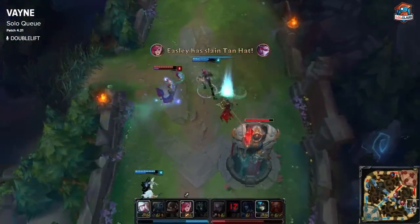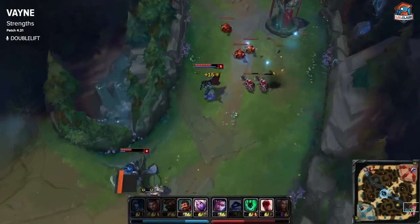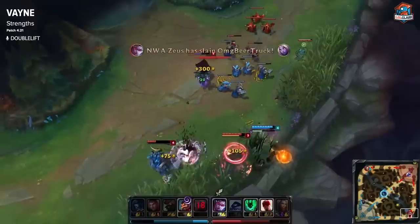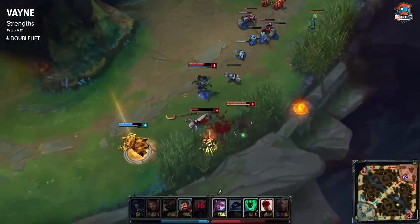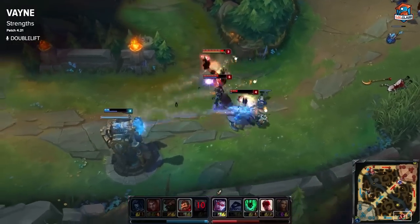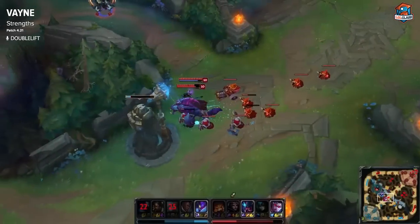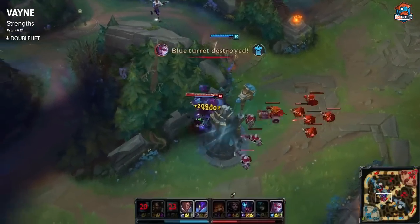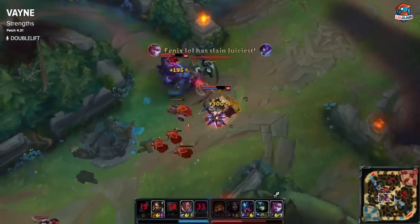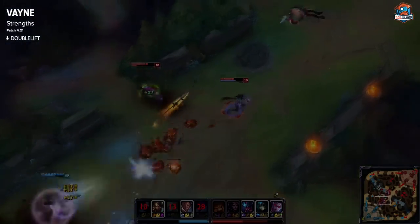But if you feel really confident and want to practice Vayne, she's not that bad. You just need to learn how to lose lane gracefully and then come back with the Bork power spike. Even though she's weak overall in laning phase, if your opponent missteps once, they can get condemned into a wall and die. She has great protection against ganks because she can push the jungler away. She also has great gank synergy, so there'll be a lot of jungle pressure, and that's to your advantage. She also has super high mobility, and around level 10 with Bork, her insane mobility allows her to pick off people who are overextending.